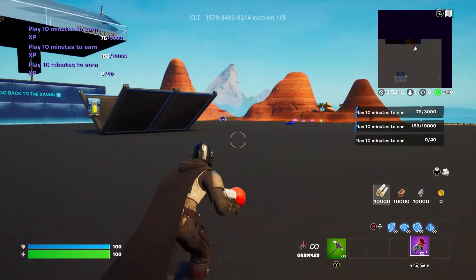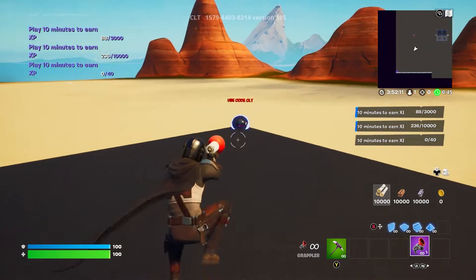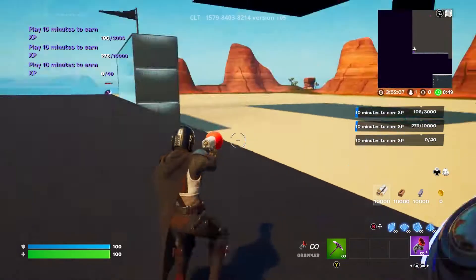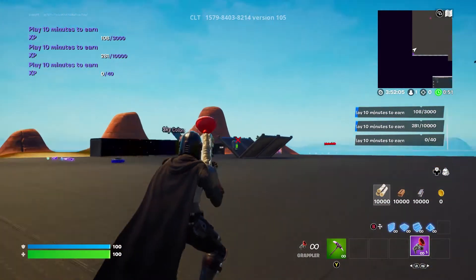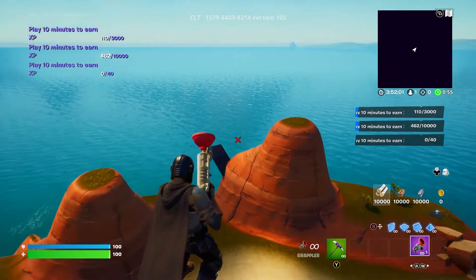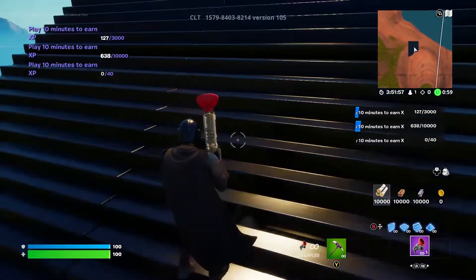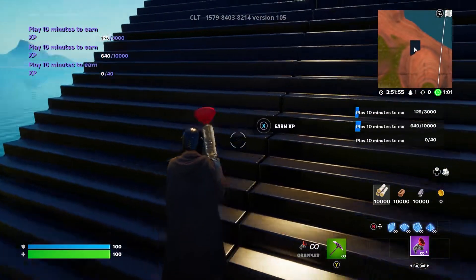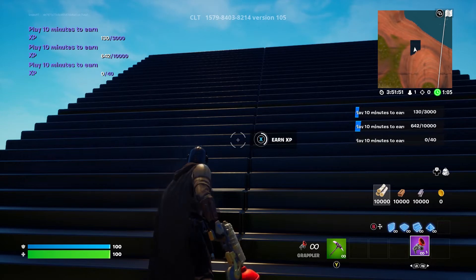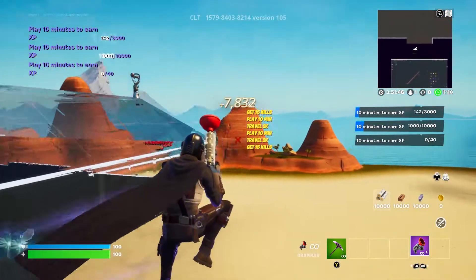Once you've done that, go over here and we're going to bounce from here all the way over there — just jump on it like that and it should get you all the way over to the ramp. Once you're on the ramp you'll see it says "earn XP," and you just want to hold that and you'll get yourself lots of XP.